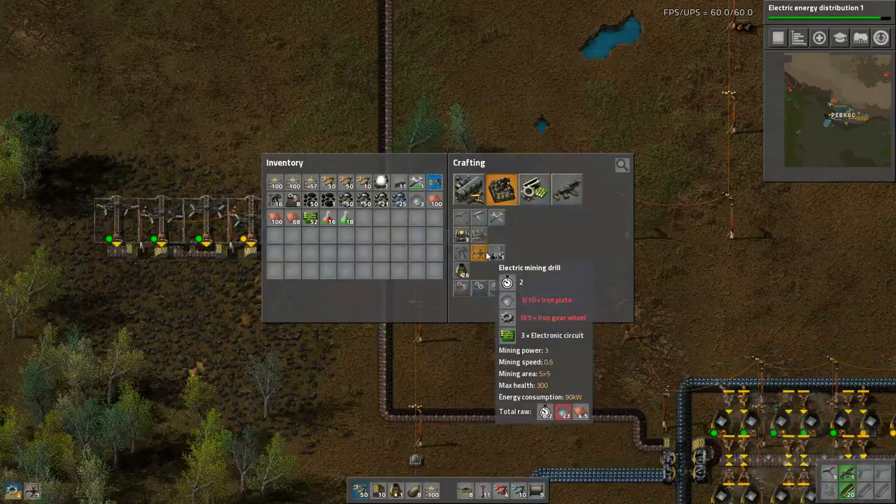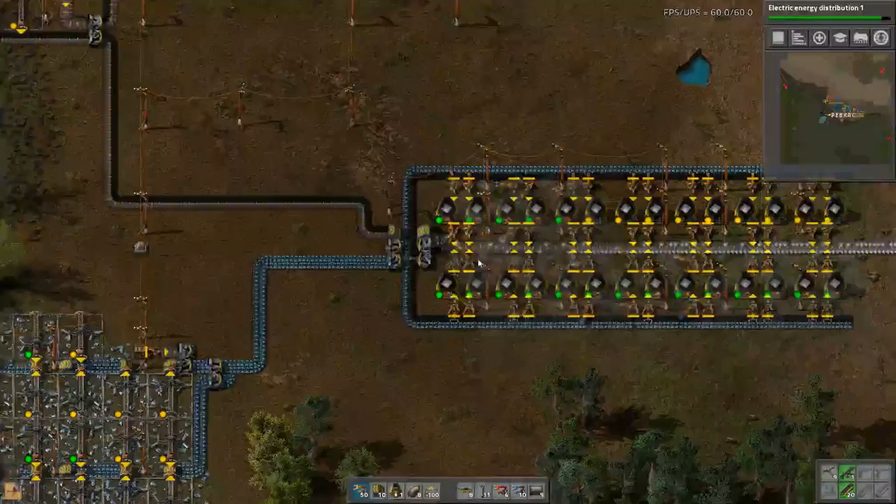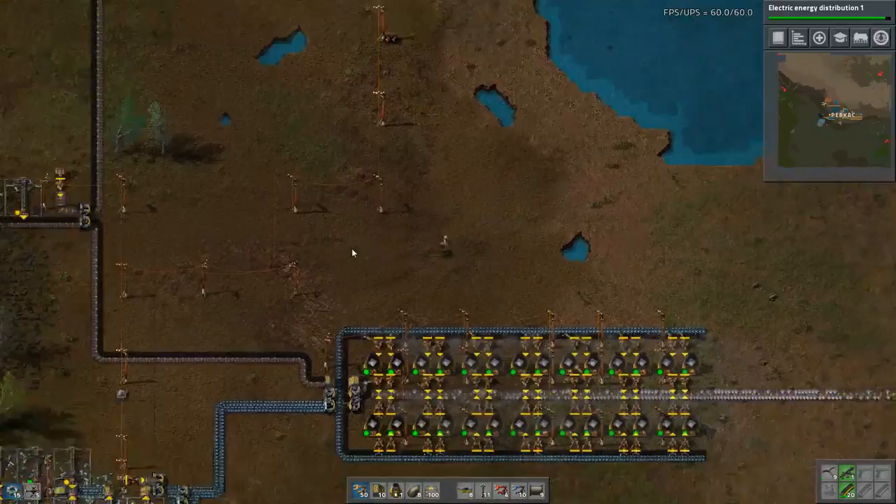I am totally short on iron. That should solve that. Let's put in more. I'm gonna double our coal production here — more than double it.